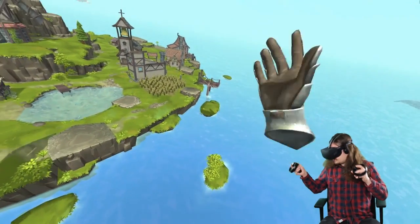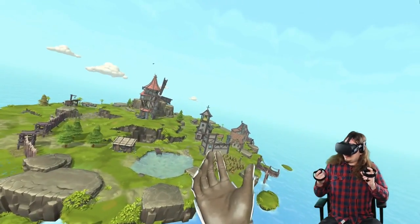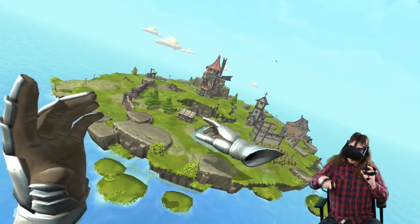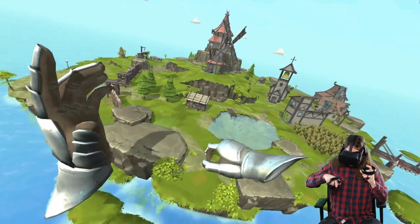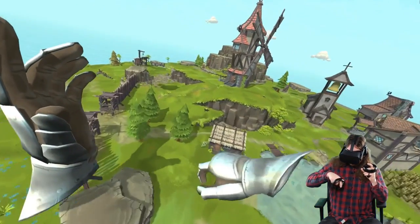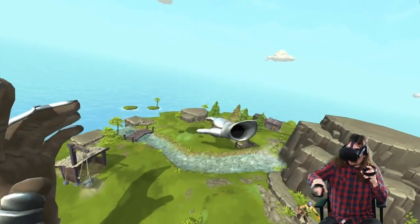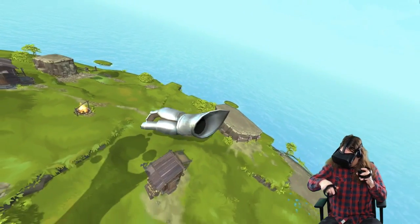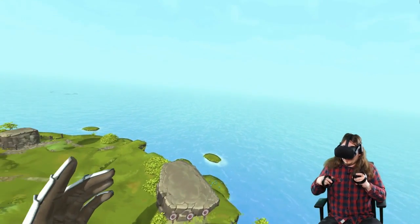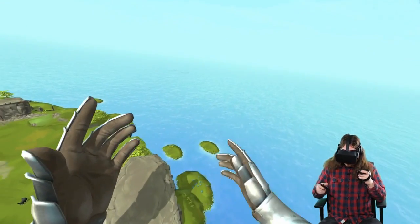Let's turn the water back on and show you what we came up with. Now you just grab anywhere on the ground and pull yourself through the world. I can now reach every position, every single spot on this island, so we could have much bigger islands.